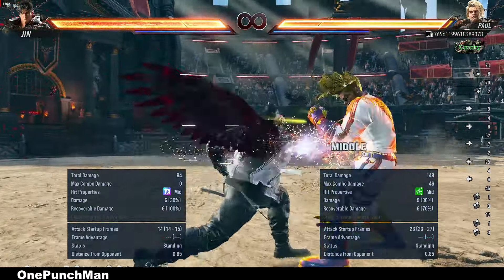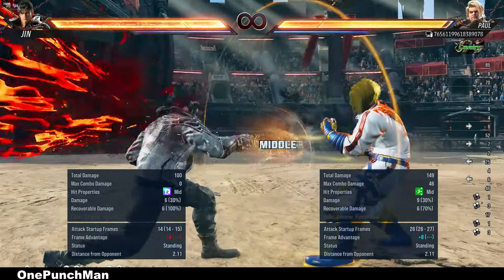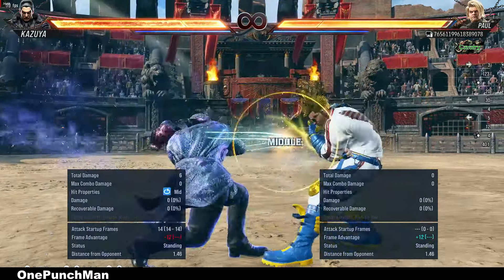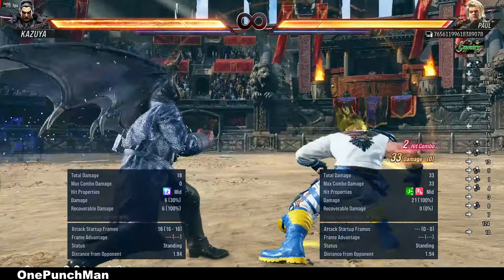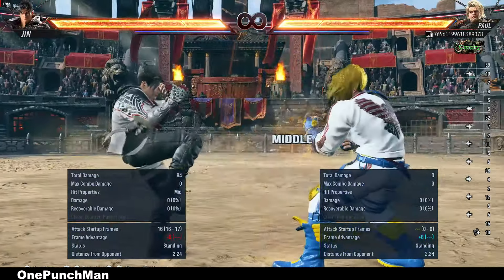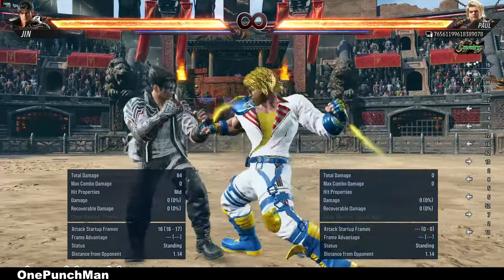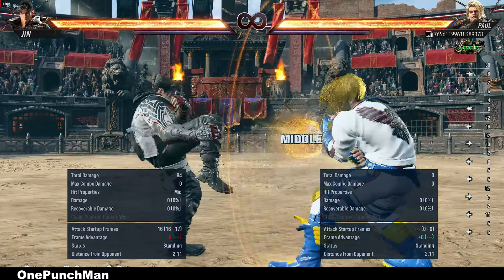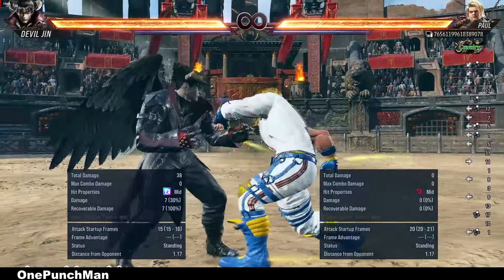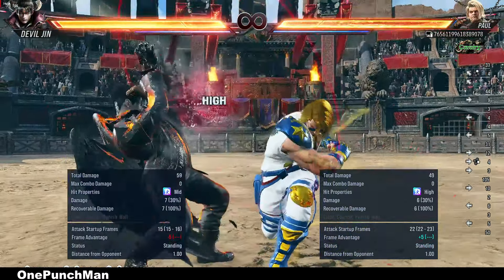Now let's look at spamming minus 9 mid moves, like Mishima's double-forward 2. Some people try to attack after that — you can counter that easily with down-forward 2. But good players know that, so they keep doing it and block after. To stop them, you can go for forward 1+2, and after that you can go for some setups. That will annoy them and give you plus frames.